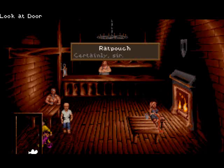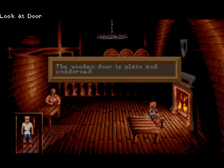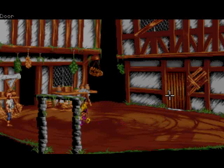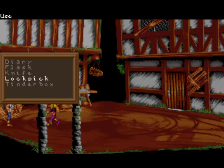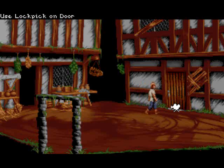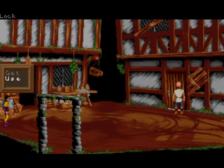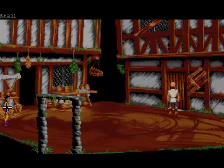Certainly, sir. Good. So we have this lockpick, and Grubb told us — was it Grubb who told us that the squirrel are guarding this area? So we should be careful. Nothing happens — because I didn't use the lock. Let's use the lockpick on the lock. You twist and turn the lockpick, but your efforts are in vain. Isn't it a good thing that we took Ratty along? Maybe he's better.